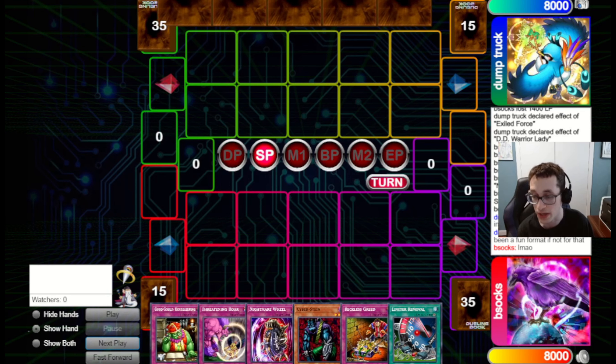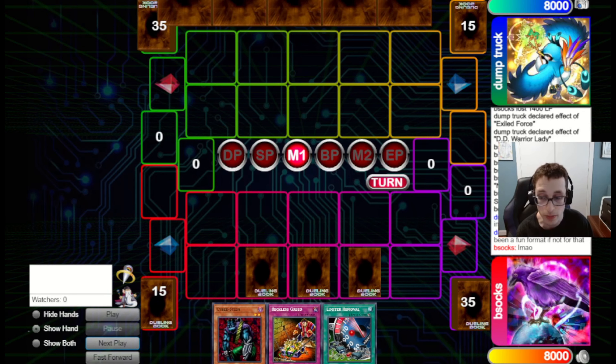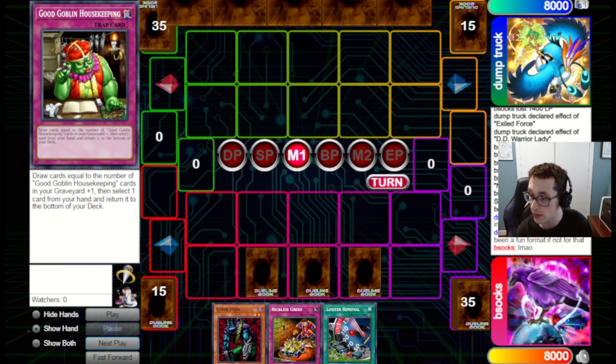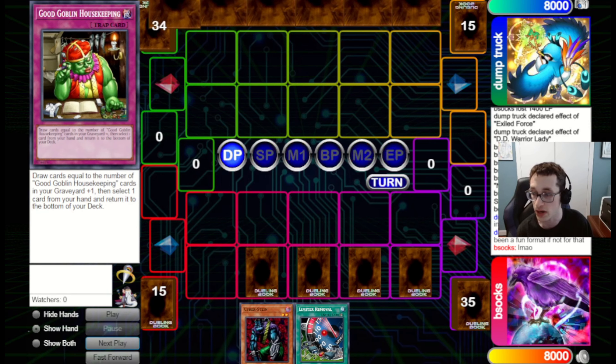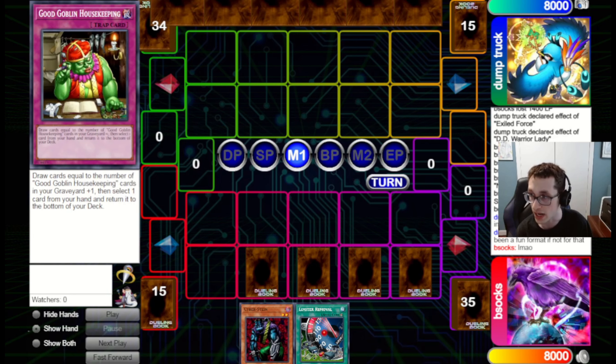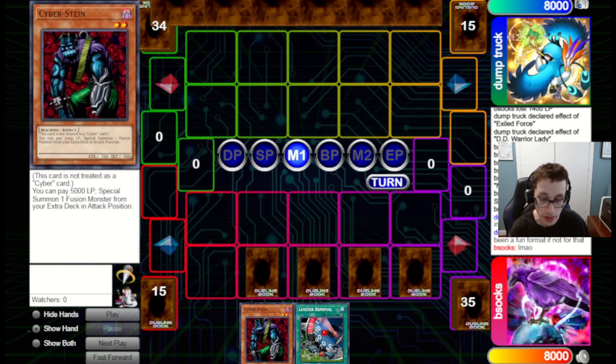This is a much better hand. We keep it on the Stein OTK because we've already seen Wombats in their deck, so they're probably still on ways to counter the Chain Burn side. We set Nightmare Wheel, Threatening Roar, Good Goblin Housekeeping, and Reckless Greed, and pass back. This should be a good way to set up for the OTK — we've got Reckless and Good Goblin Housekeeping to fix our hand, keep the Cyber-Stein and Limiter Removal, and draw ways to deal with their back row.